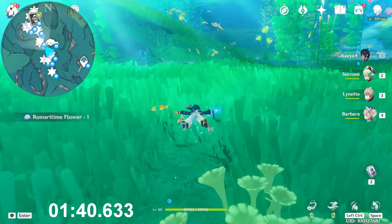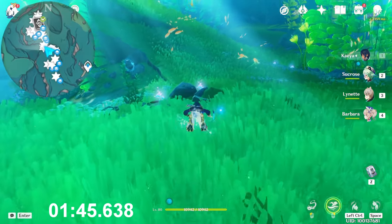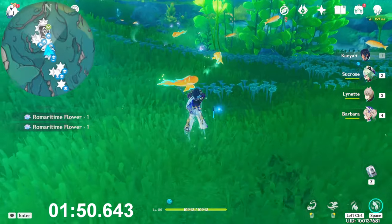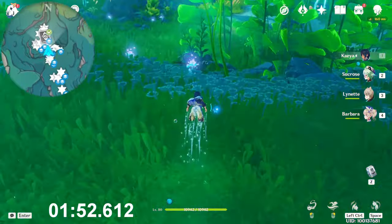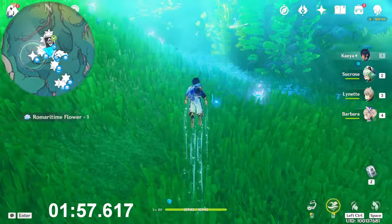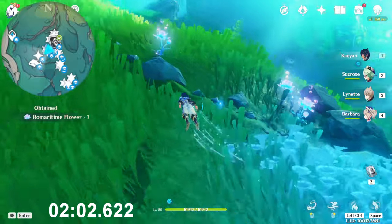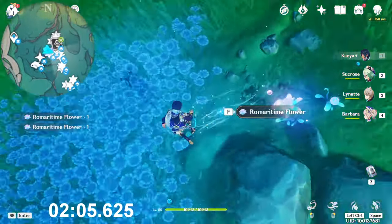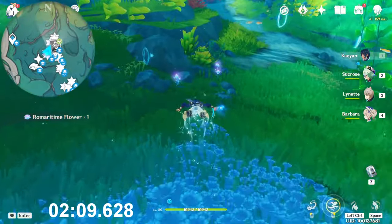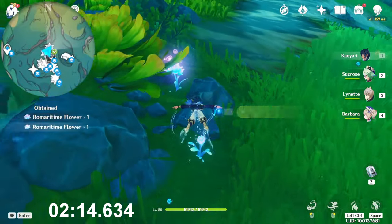Keep going toward the northwest. You will find two on the ground here near the rock — one and two. In front of you you will find another two. Then turn to your left side — here you will find a lot of them, four in total in this zone. And then in front of you near that portal and the rock, the last three: one, two, and three.